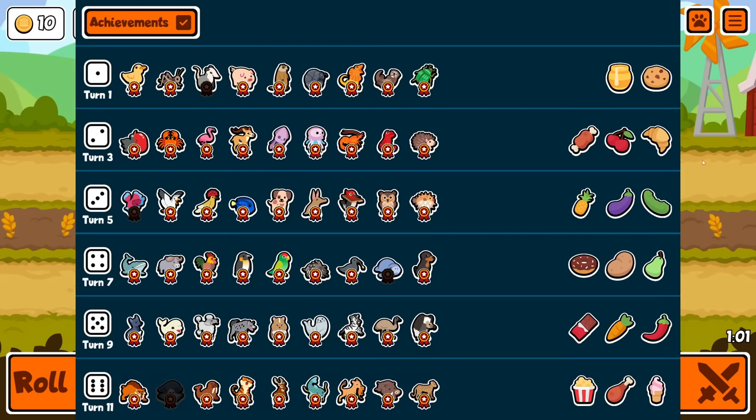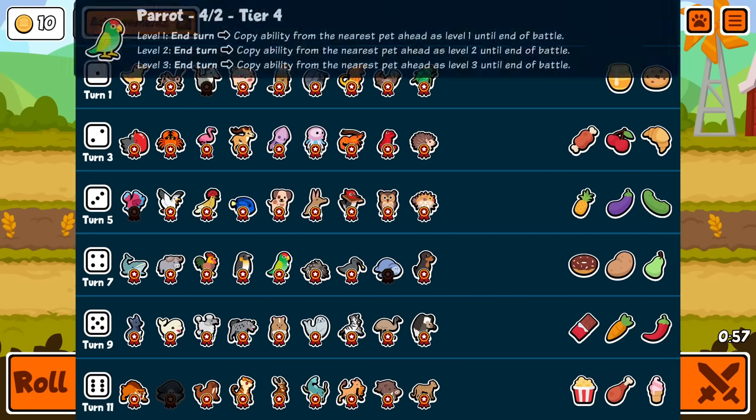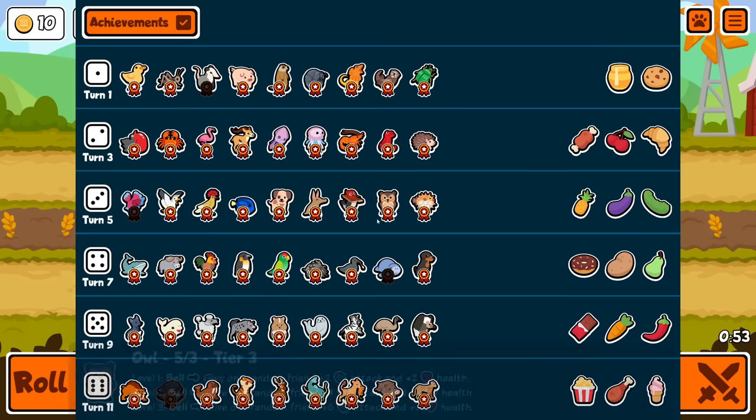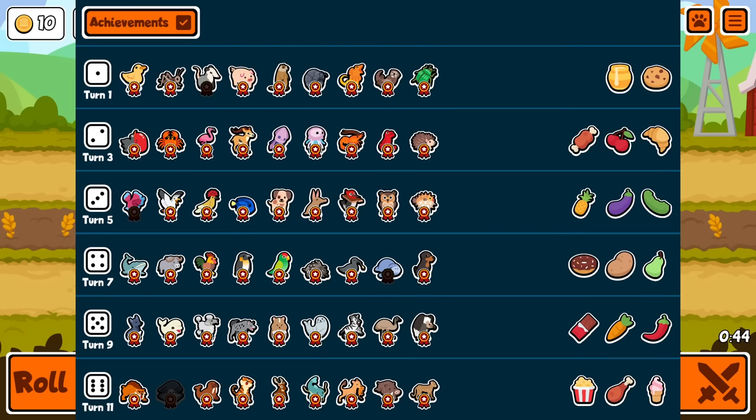Alright, welcome everyone. We are doing parrot chains only. The rules for this one — you're not allowed to play anything until you have at least one parrot. Once you have one parrot, you are allowed one of anything else you would like, and you can just keep stacking parrots on your team. So the idea is, once you have a parrot, you can have one thing at the front, then a chain of parrots behind it. You're allowed sloths, you're allowed any food. We are on the weekly, and I have not checked before we started, so I don't really know what's going to be good in here. But I'm looking forward to finding out.